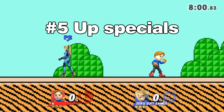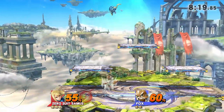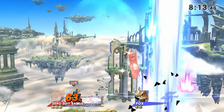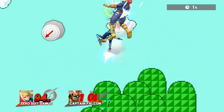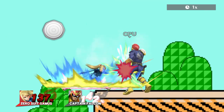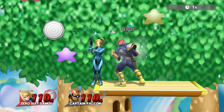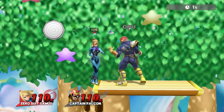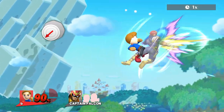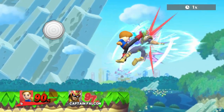Last but not least, number five: the ridiculous up specials of Zero Suit Samus and Mii Brawler. To make this clear, I won't talk about how you can get out of them — that's a mystery itself. We will only look at the last hit, the one that actually launches you into oblivion. The correct DI of this move depends on the position you are in, but most of the time you want to press diagonally down and towards them. If you are higher up and think the danger of dying to the top is bigger than to the side, you can press directly down instead — or even diagonally down and away from them, but only if you are really far away from the sideways blast zone. One more thing about Mii Brawler: sometimes you get dragged off stage from the up B and end up very close to the side, in which case you should only press into his direction.